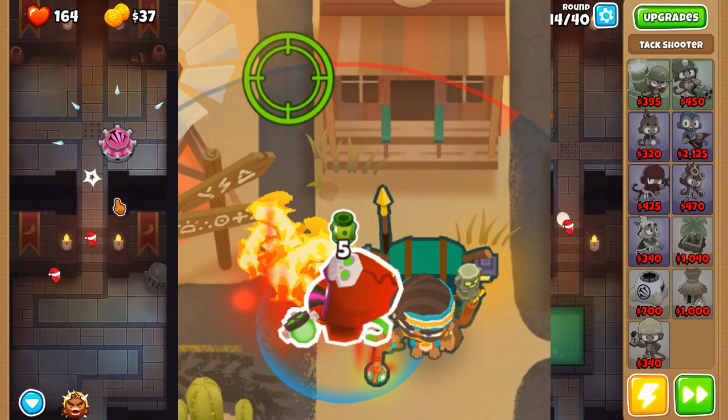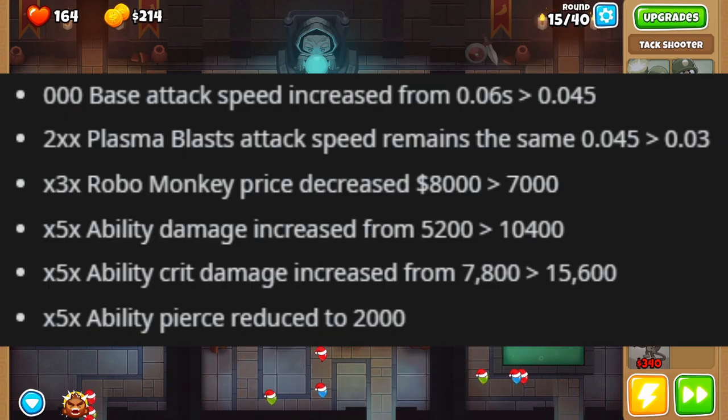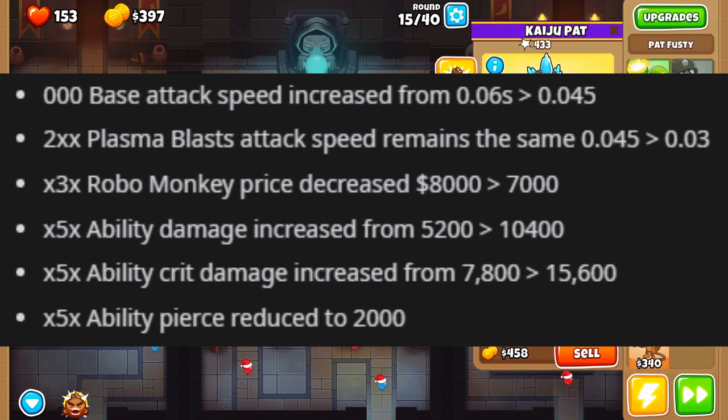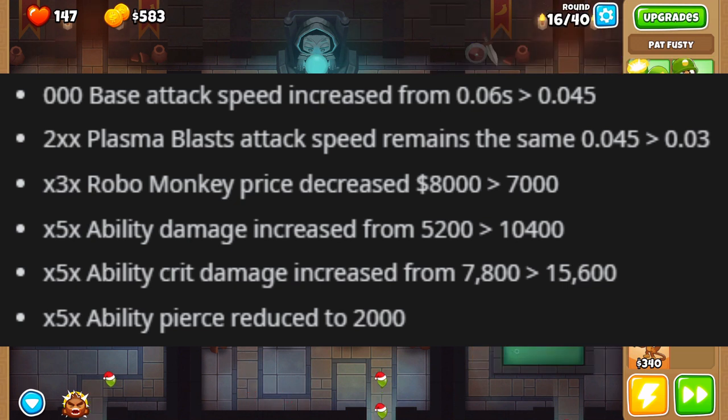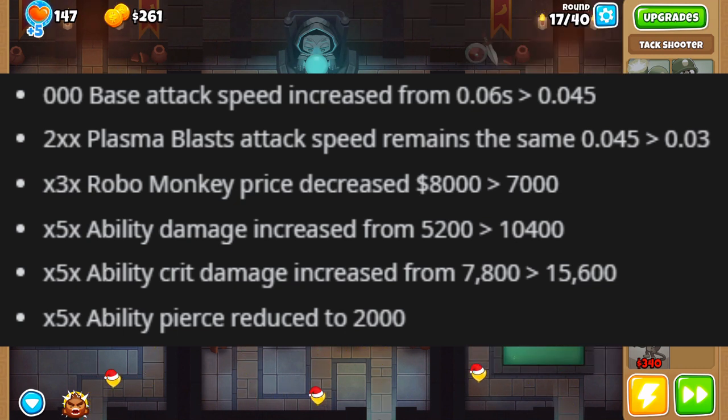For Super Monkey, the base attack speed is getting increased, which is cool, but Plasma Blast attack speed remains the same. Low roar is getting a thousand dollars off, which is cool. The tier 5 Anti-Bloon is getting a ton more damage - double the ability damage, double the crit damage from the ability - though the pierce is getting reduced to 2000. The damage increase is much more useful I think.